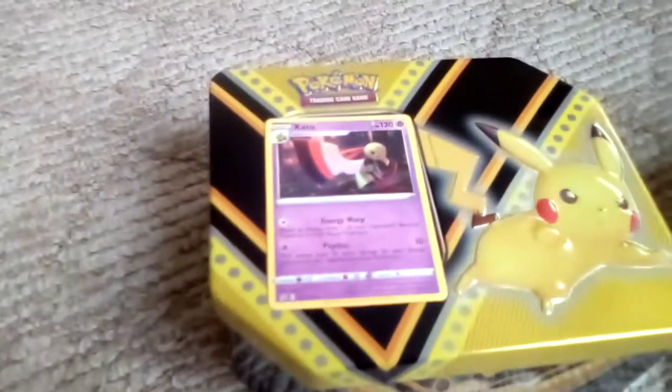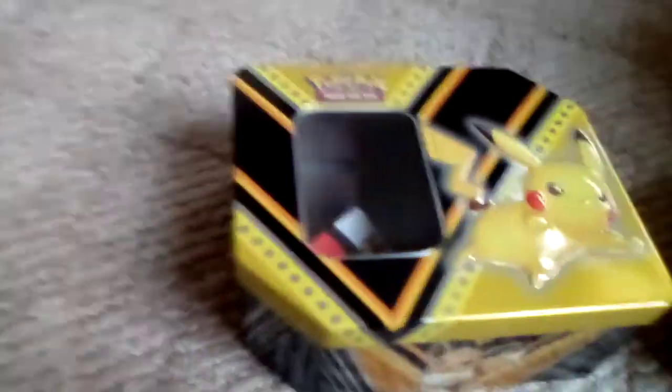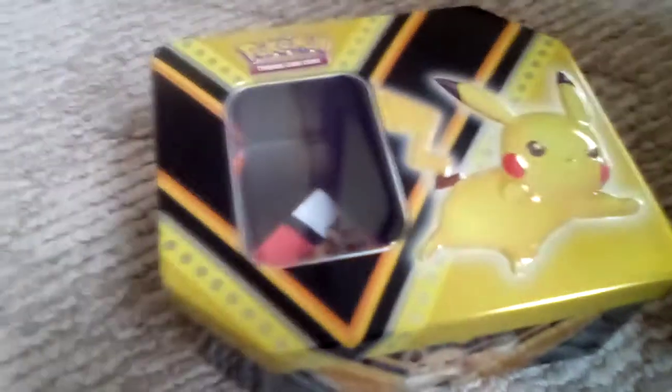This one is the evolved version of Seel — because you can see Seel is right there on this Pokémon card. And this is Dugtrio — see, Dugtrio! They're both so cute. And now we got Magnemite — Magnemite, I don't know how to pronounce it.